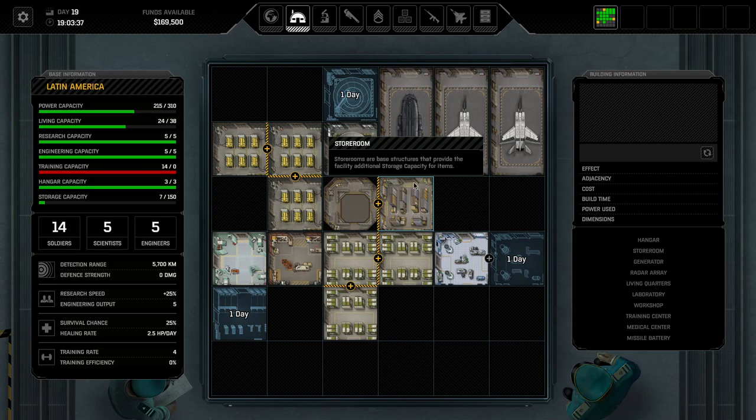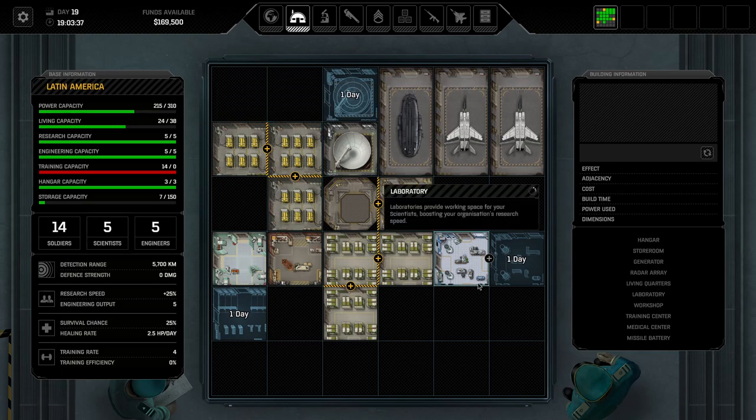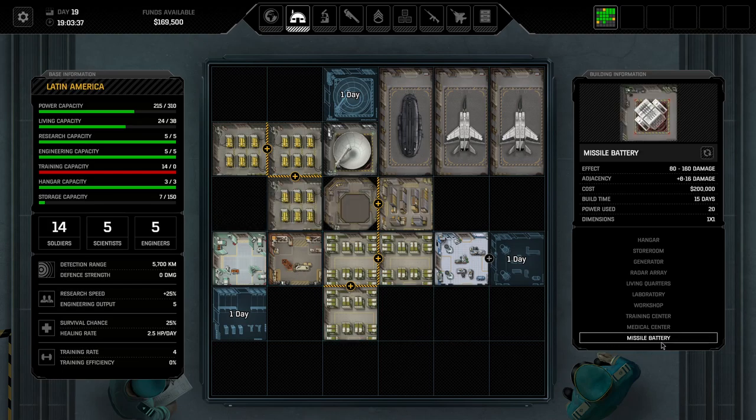Tip number three: certain base buildings can be upgraded. The generators can be upgraded later to allerium generators. The laboratories can be upgraded to quantum laboratories relatively soon. The workshops can be upgraded to nano workshops relatively soon. And the missile batteries can first be upgraded to laser batteries and then later to gauss batteries, dealing more damage.